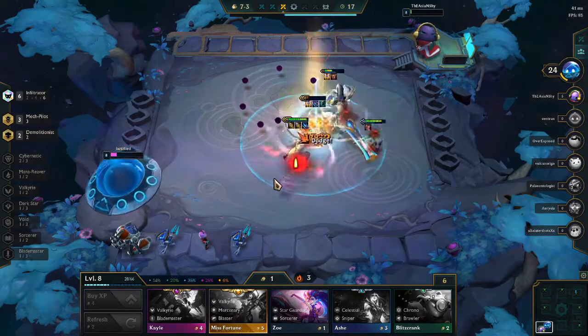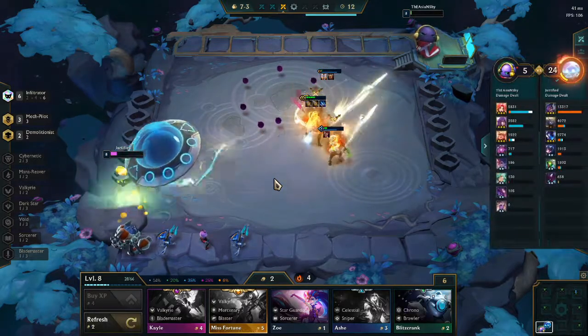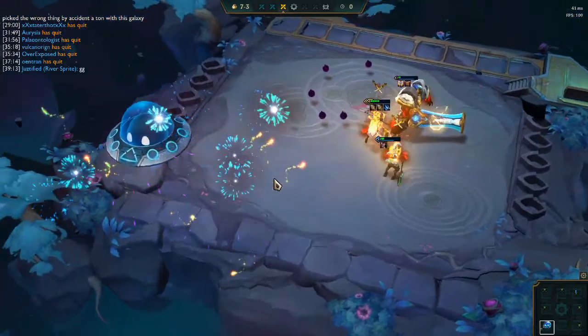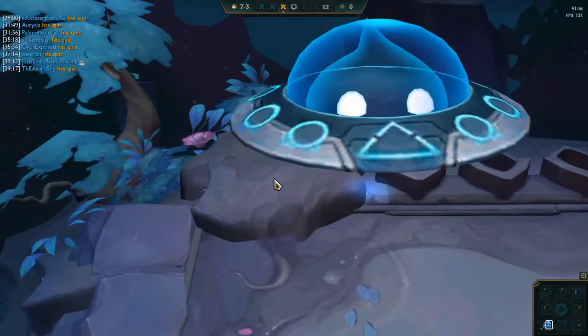Aurelia doesn't die — our main source of damage — and our Mech Pilot doesn't die either. That is how you need to play it against the Sorcerers, and that is how you beat Sorcerers: six Infiltrators with the three-star Aurelia Infiltrator. Super fun game, super close game as well.